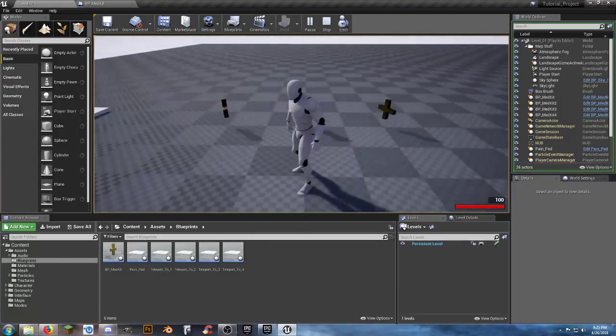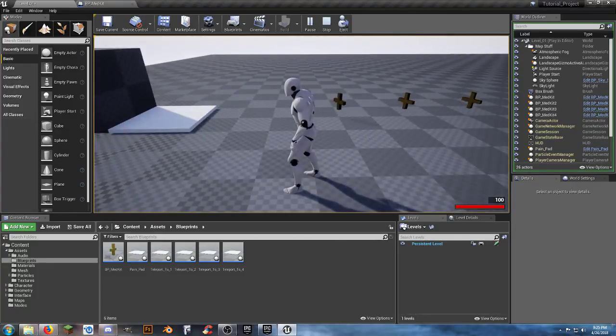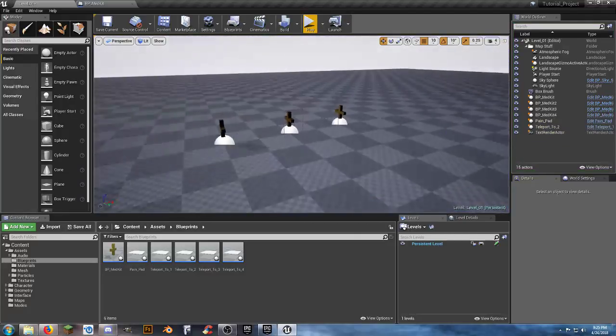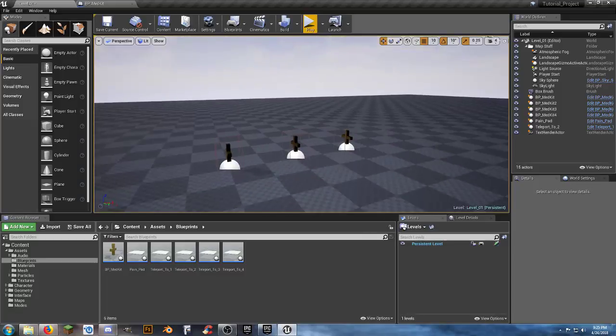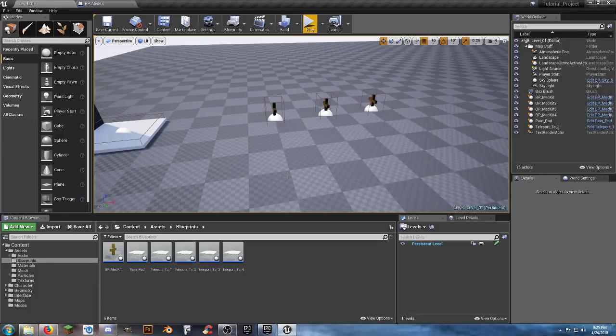These are just cheesy little crosses that I put together - didn't even have a material for it. I'll show you what I did to create a simple red texture. I want to keep everything in this series free - I'm not going to show you anything you have to pay for. We'll use GIMP, which is a free downloadable program for creating and editing graphics.